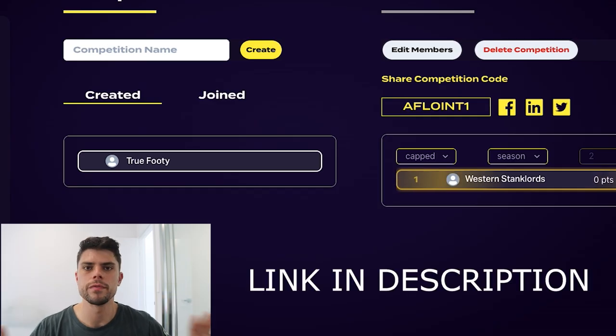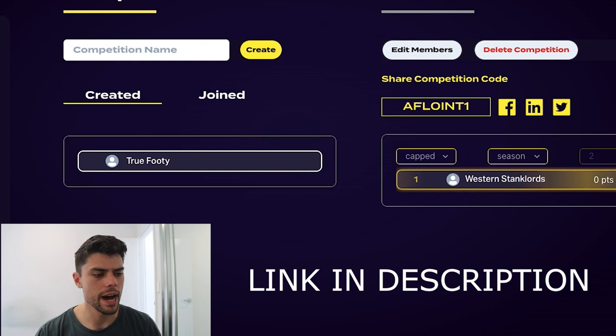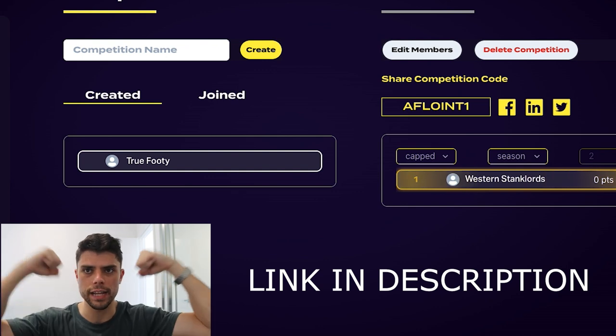The important takeaway is so you can go ahead and do this yourself - it's completely free if you want it to be, but you can also buy packs to top up your list. We've got a True Footy competition going and you can see the competition code right there - I'll put it in the description so you can copy and paste. Join the Western Stank Lords; the league is called True Footy. Remember it's a dynasty thing, so you can build for the future as well as trying to win the competition this year.